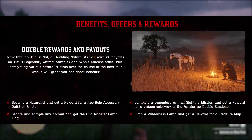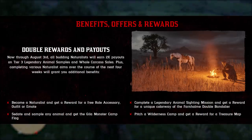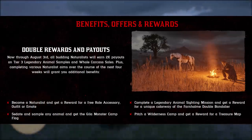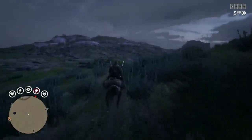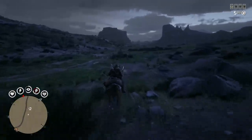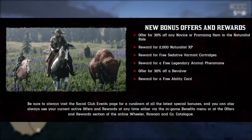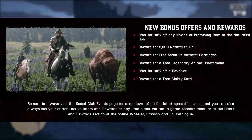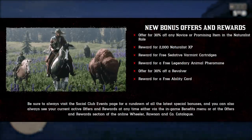Let's talk about some benefits, offers, and rewards. There's double rewards and payouts this week from now through August 3rd — all budding naturalists will earn two times payouts on tier 3 legendary animal samples and whole carcass sales. Completing various naturalist aims over the course of the next four weeks will grant you additional benefits: become a naturalist and get a reward for a free role accessory, outfit, or emote; sedate and sample any animal and get the Gila monster camp flag; complete a legendary animal sighting mission and get a unique colorway of the far loam double bandolier; and pitch a wilderness camp and get a reward for a treasure map. New bonuses this week also include 30% off any novice or promising item in the naturalist role, a reward for 2000 naturalist XP, free sedative varmint cartridges, free legendary animal pheromones, 30% off a revolver of your choice, and a reward for a free ability card.